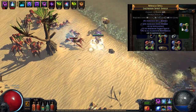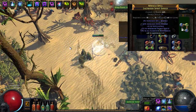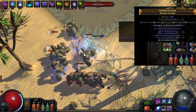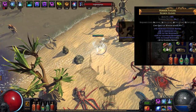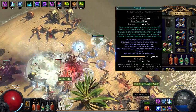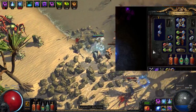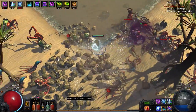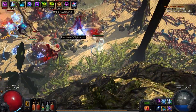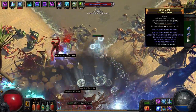Some crappy shield with spell damage, some life and resistances, socketed with clarity and flame dash. Gloves are pure evasion but with a kind of low life roll and also low evasion roll. Links are level 1 cast when damage taken, enfeeble, and also phase run to actually make yourself look like a glass cannon. I also use arctic armor, but arctic armor is not good for hit and run builds, and I don't have enough mana to replace it with grace, which would give a lot more evasion.